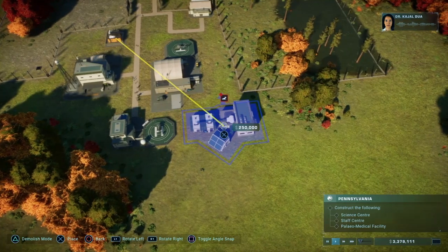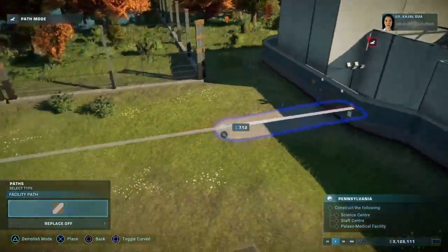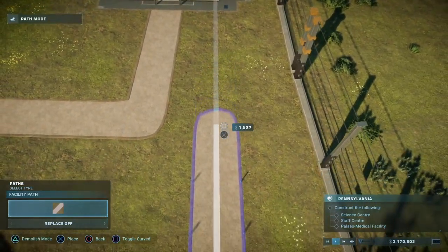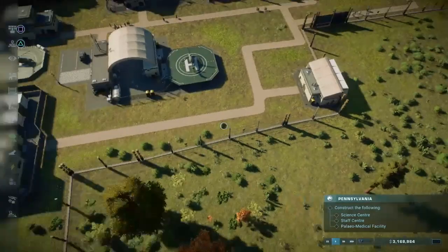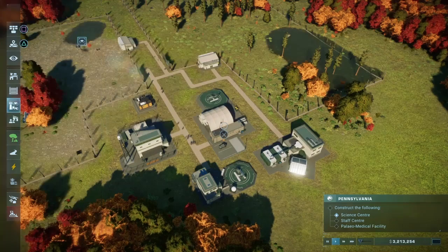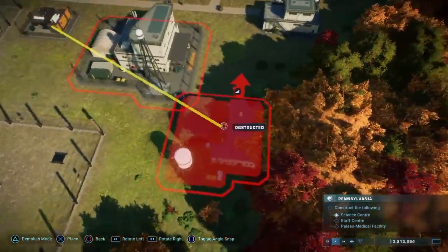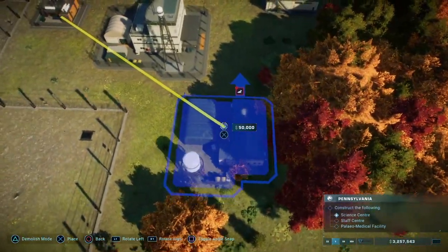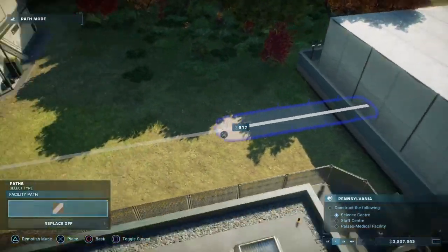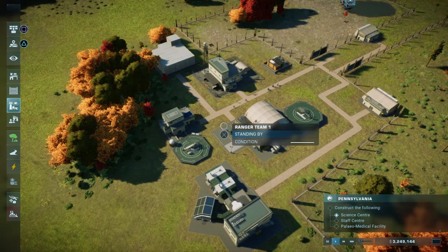It's not really a building that I'm going to need when in a crisis, so I don't really need it to be at the front. There we go. Science centre done. I need a staff centre and a paleo medical facility. The path connects nicely, and then finally a paleo medical facility.